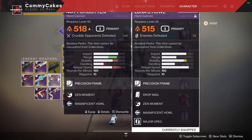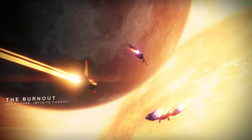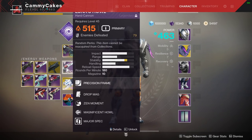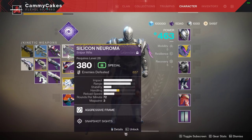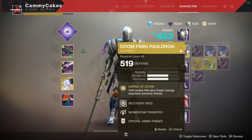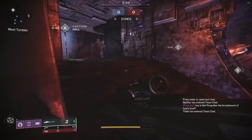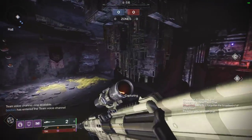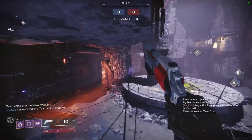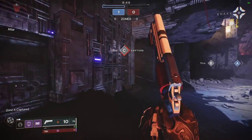One of these has range, the other has reload and handling. So on a close quarters map like the Burnout, I use Luna's Howl for close, Silicon for far, and Tractor Cannon — it'll map people. See if I can finagle this hot swap to multiple exotics. I know that's a scummy thing to do, but that's how you've got to play in the competitive playlist if other people do it to you. There is a lot of cheese that I don't even want to go into because it is absurd, and I don't want the Crucible to be ruined.